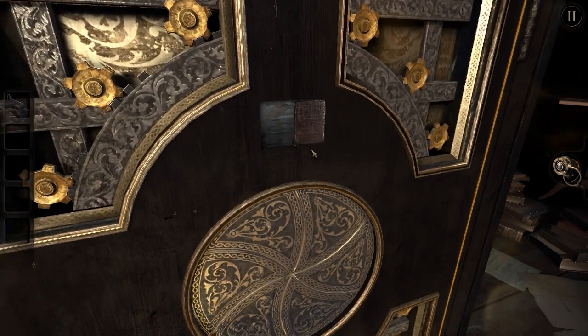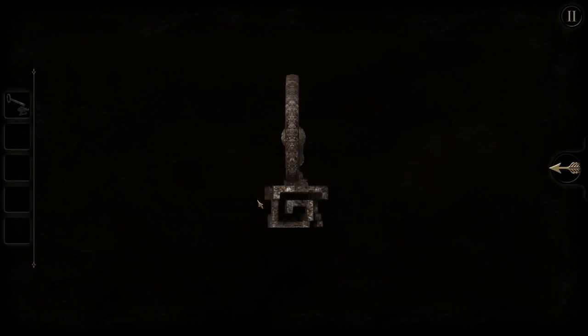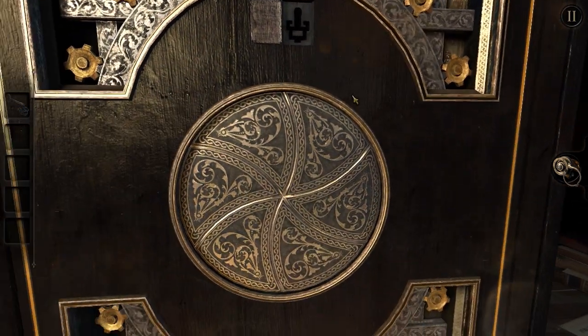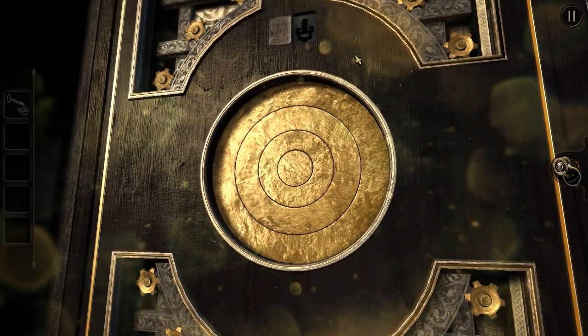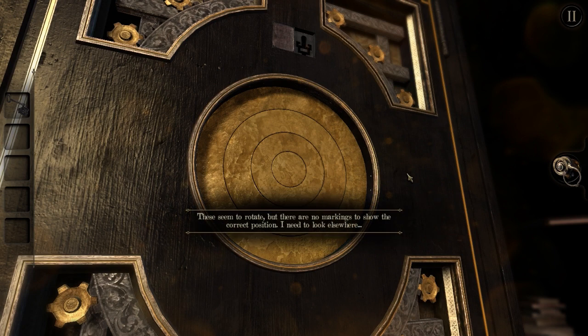Would I be able to slide this as well? Yes, I would. Fantastic. And that's the other shape. We've still got the key. Twist that round. There — haha! Brilliant! This box is insane. Very intricate. Okay, so I have gold panels. These seem to rotate, but there are no markings to show the correct position. I need to look elsewhere.